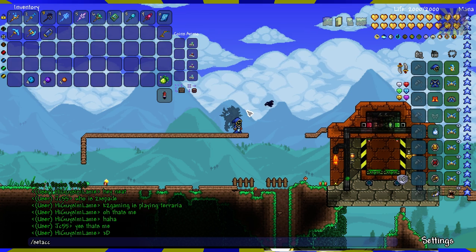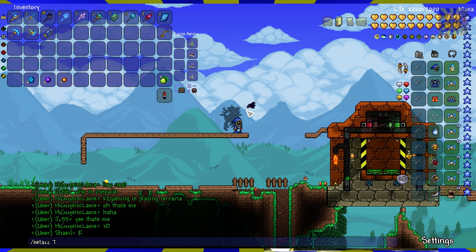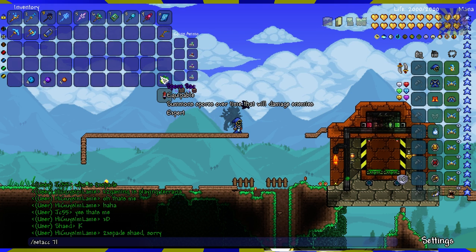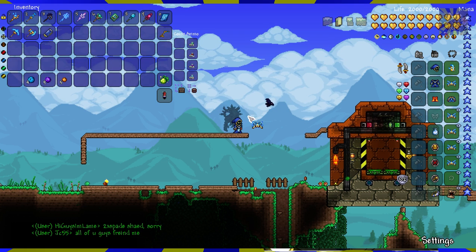I'm going to set my ACC — this is a command that I created myself — to the 7th slot. Now, this item — let's first show what it actually does if it wasn't in the actual accessory.